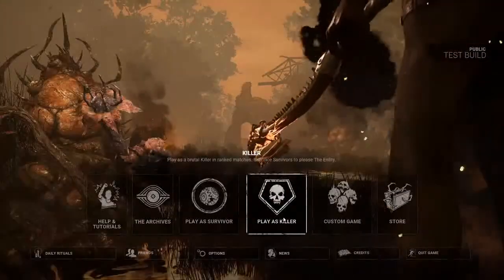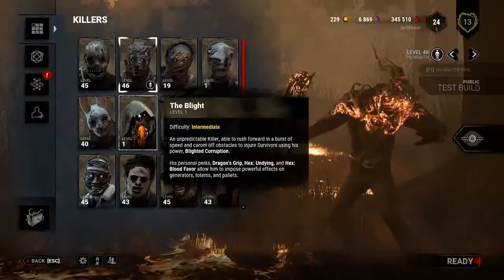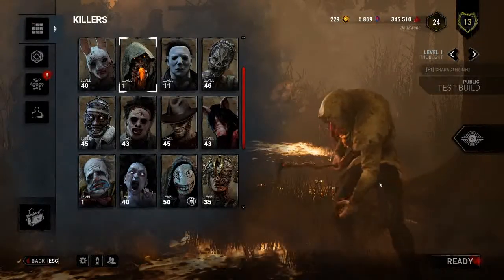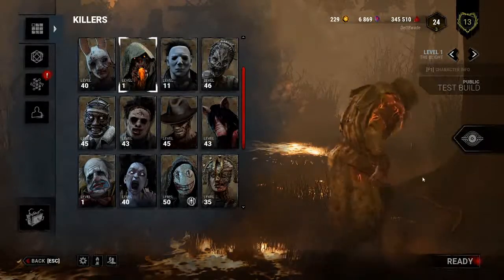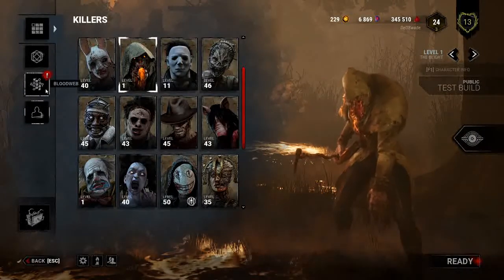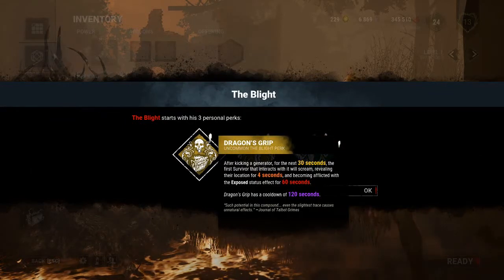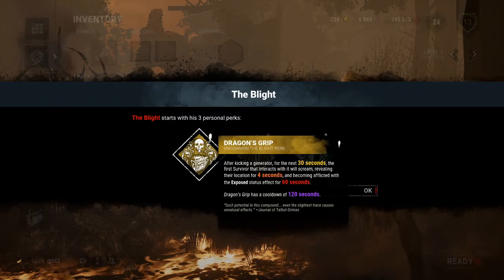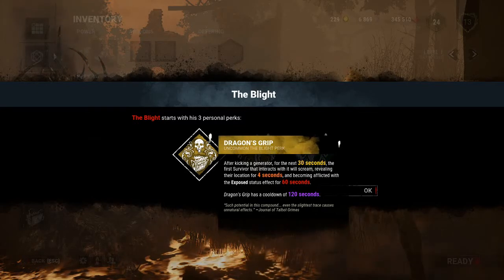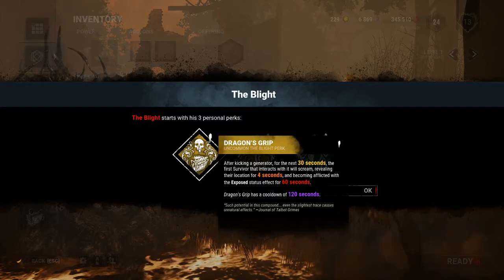Alright, now that we've seen Felix, let's check out our killer. Oh wow, he stands out like a sore thumb — The Blight. Woah, look at this guy! Oh my god, look at that weapon — it's like a cane, a scythe. I'm gonna say scythe, 'cause that's much cooler. Dragon's Grip — after kicking a generator, for the next 30 seconds, the first survivor that interacts with it will scream, revealing their location for 4 seconds and become afflicted with the exposed status effect. I liked that a lot.